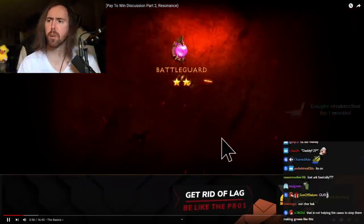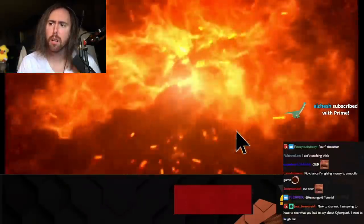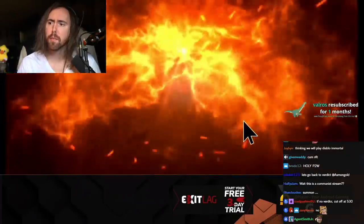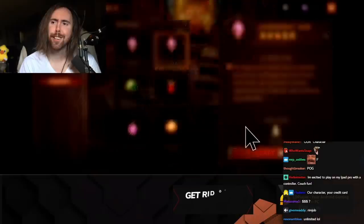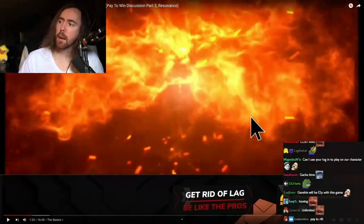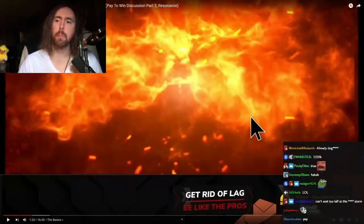The very basics of pay-to-win: legendary gems. They're the main source of pay-to-win in Diablo Immortal. They can be found in Elder Rifts, but only if you have legendary crests or rare crests to empower the rift. You can buy unlimited legendary crests in the shop with eternal orbs — the currency that must be paid for. You know how you can tell if a game is pay-to-win? How many currencies it has.